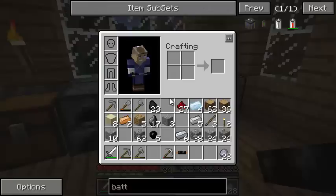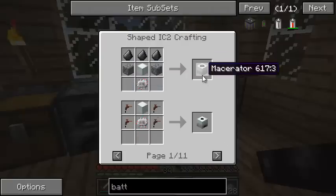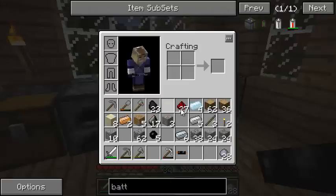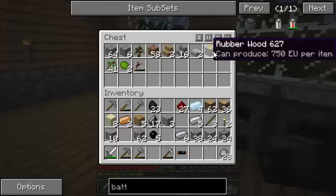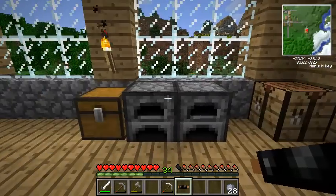There are other machines we can make. Apart from the macerator which doubles our ores, we can get the extractor, which triples our sticky resin. You know how I placed the sticky resin into the furnace and got one rubber out? If I put it into the extractor, it will give me three rubber out for every sticky resin. I can also turn rubber wood into rubber - break it down and extract the rubber from it. I'm going to quickly make one of those.